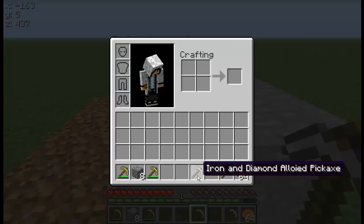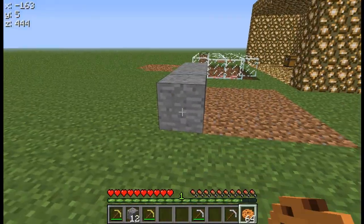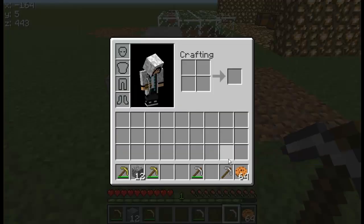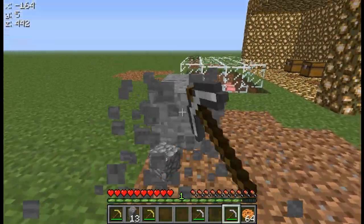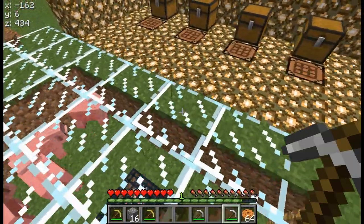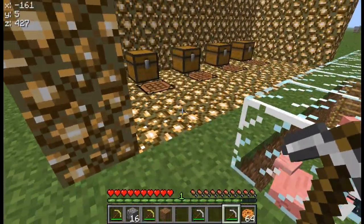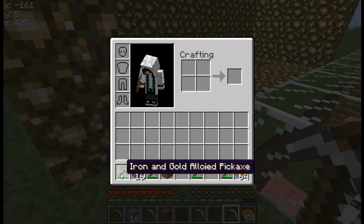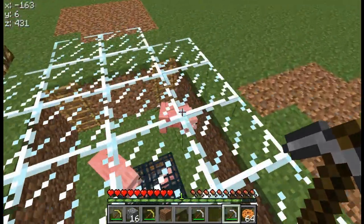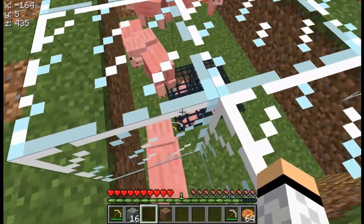And here's the iron and diamond — this one is definitely the fastest so far. And iron and gold... I'd say that was probably a tie there. Iron and gold — it doesn't easily go with pigs. So yeah.